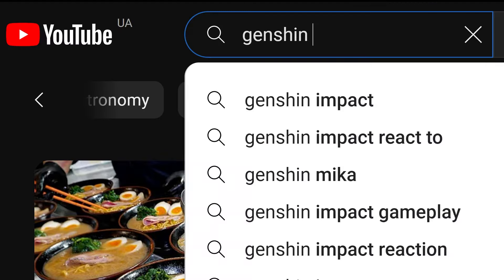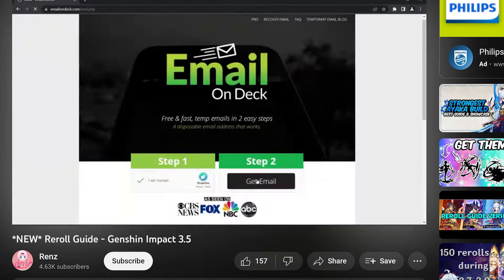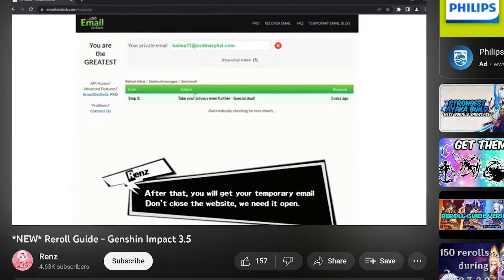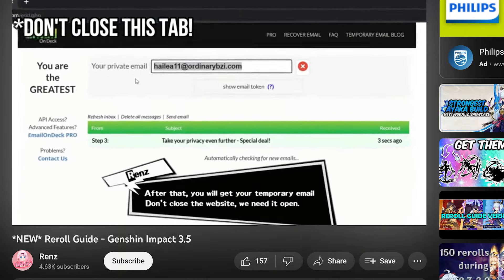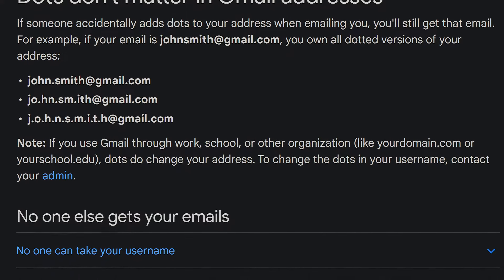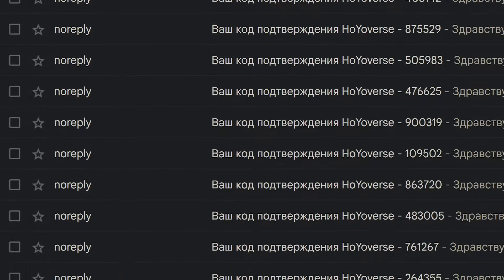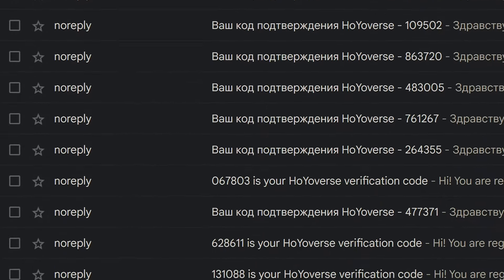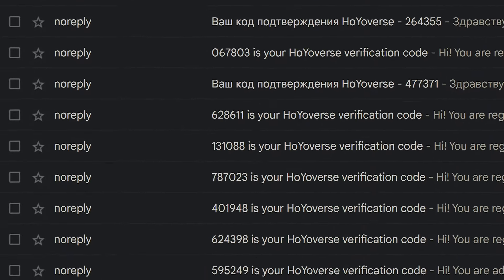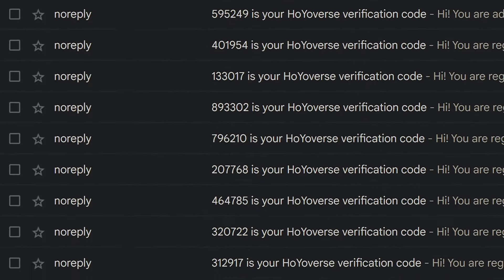I looked up guides wanting to do it more efficiently, and was shocked. How can someone with 18 guides to their name not know: you do not need some shady disposable email. Gmail will do just fine, thanks to dot blindness. You can register hundreds of accounts using just one email — 32 character limit including dots, and you can have multiple dots.